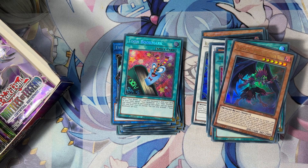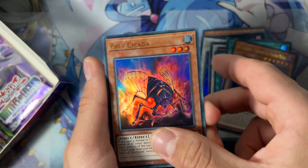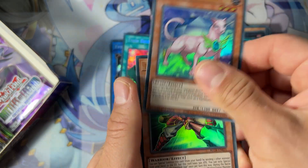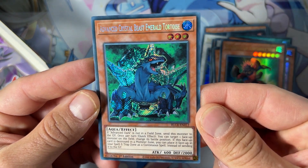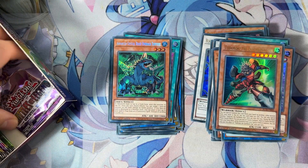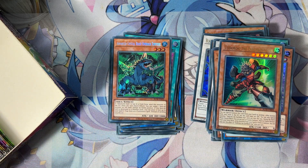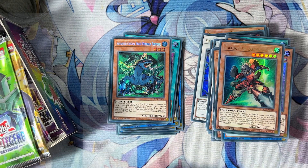I think Gold Battle of Legends was very expensive. We have a Mythiskat here, another one, and we have oh — another Advanced Crystal Beast, the Tortoise here. Nice, nice artwork. And the last pack on the right side — let's move all the other packs to the right side now.